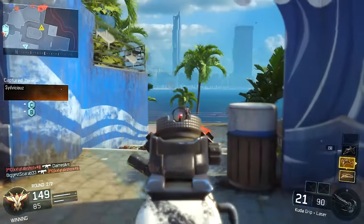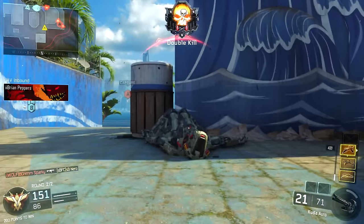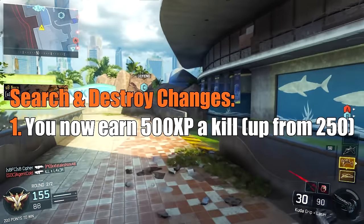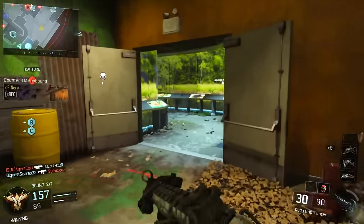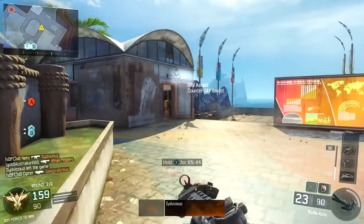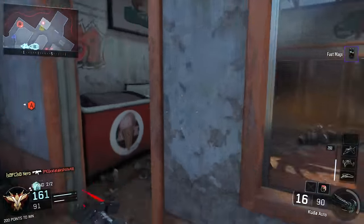Those are the changes to weapons and specialists. One general change I think you guys would like to know about: in Search and Destroy, kill XP has been changed from 250 up to 500 where it should have been initially. A lot of people like playing Search and Destroy for the experience gained, and you weren't getting a ton of XP before because they just weren't giving you enough points for kills. Now it's actually a decent way to level up — not the best way in my opinion, but they've made Search and Destroy more viable in that respect.